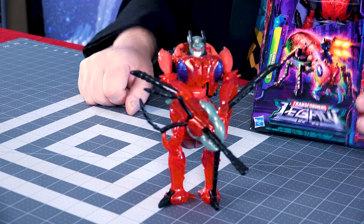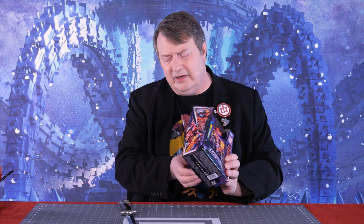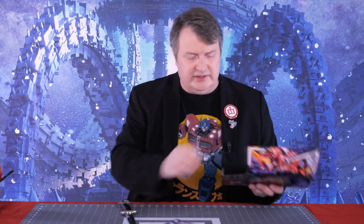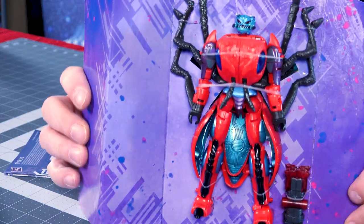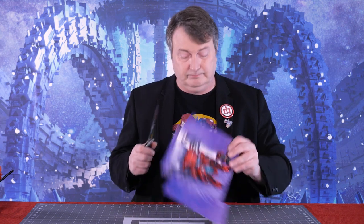So I have the original in bot mode, just as the new one is in bot mode in the packaging. And let's break out the new one with my little pen knife there. And the first thing that pops out is that little piece of paper — instructions. And there he is, constrained by the packaging. Let's release him into the wild. Free at last, free at last.